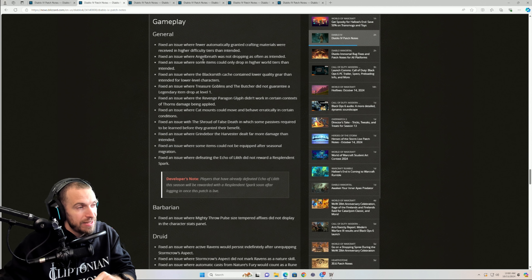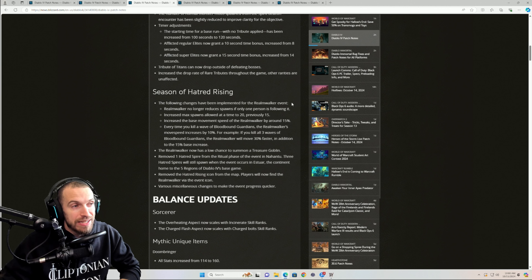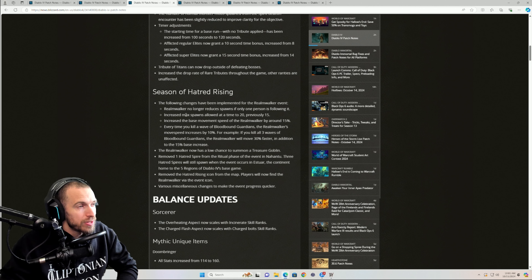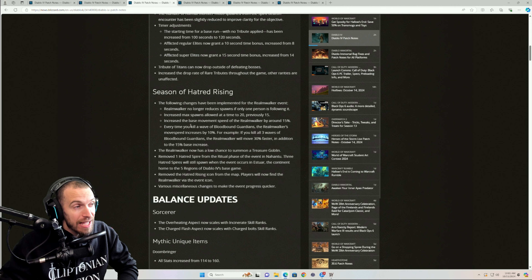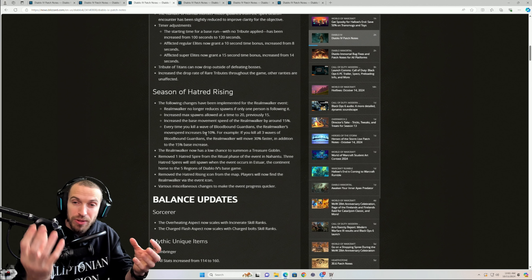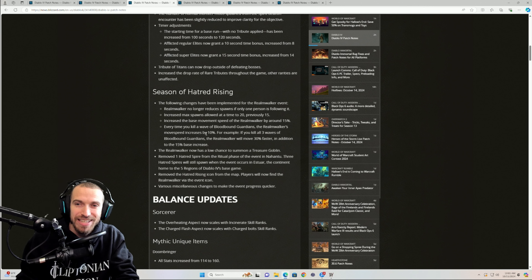Next up, Season of Hatred Rising. They are making some changes — the Realmwalker event has potential to be really fun but it's just slow. They're speeding it up now: the Realmwalker no longer reduces spawns if only one person is following it, and the max spawns allowed at a time is increased to 20, previously 15. The base movement speed of the Realmwalkers is increased by around 15%. Every time you kill a wave of the Bloodhound Guardians, the Realmwalker's movement speed increases by 10%.